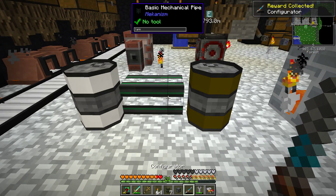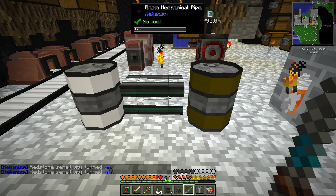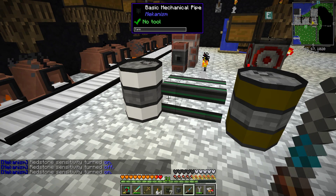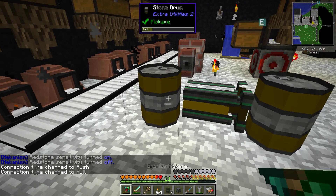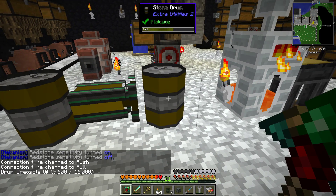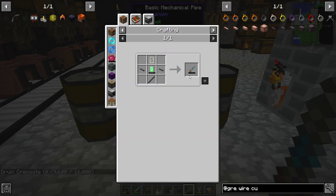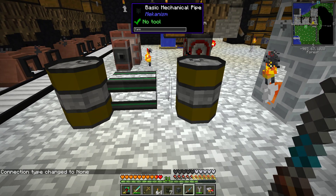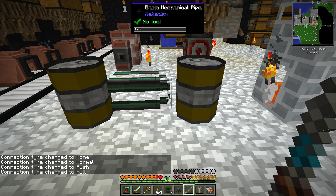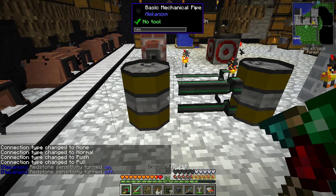There's a configurator — let's see how that works. There we go, pull. See the liquid? I think it's actually going quite a bit faster. So you need the configurator, which you can build yourself. The configurator actually requires red alloy — it might be a little too hard for us, but at least they give us the ability to do it. So you shift right-click to change pull, push, etc., then you can right-click for redstone on and off as well.